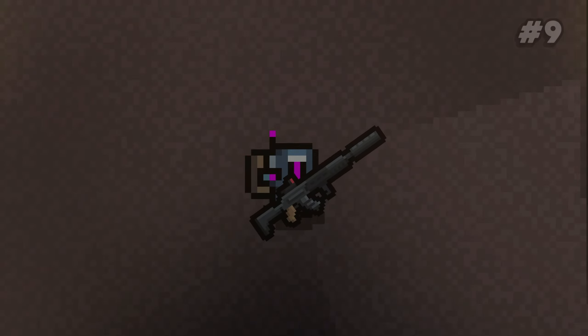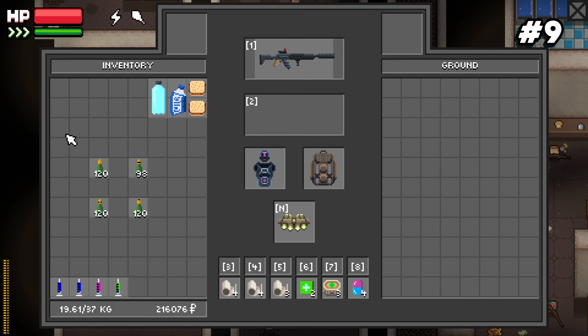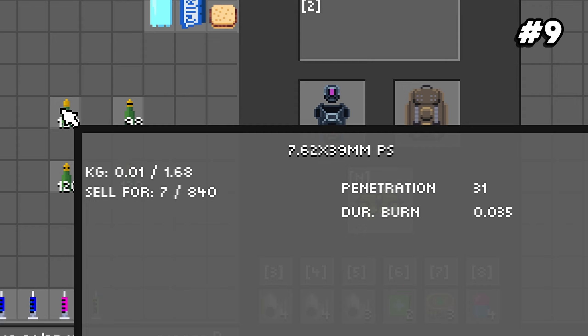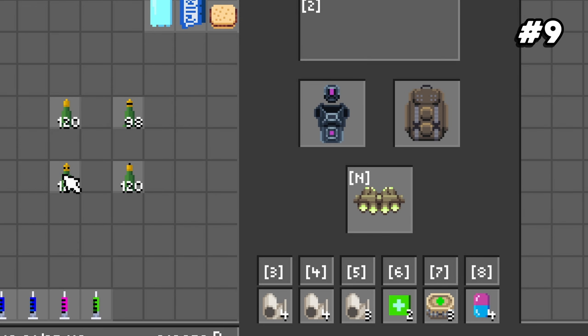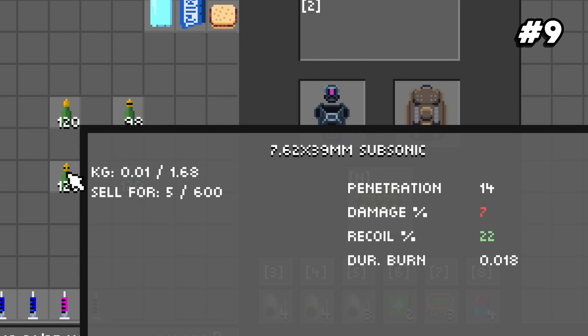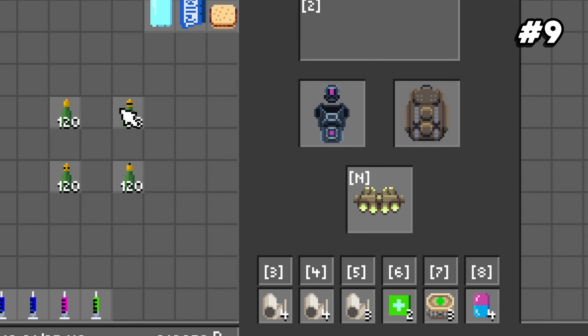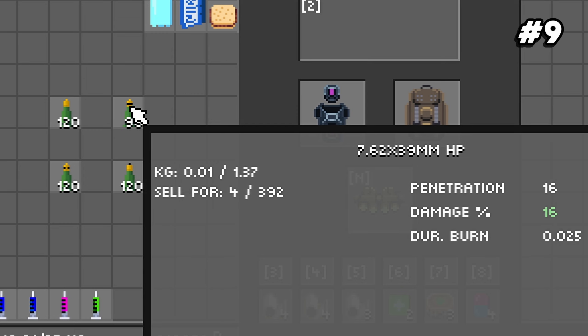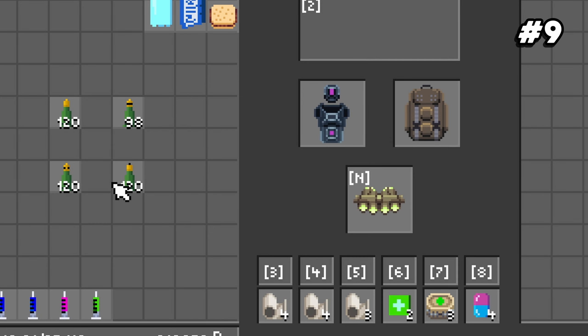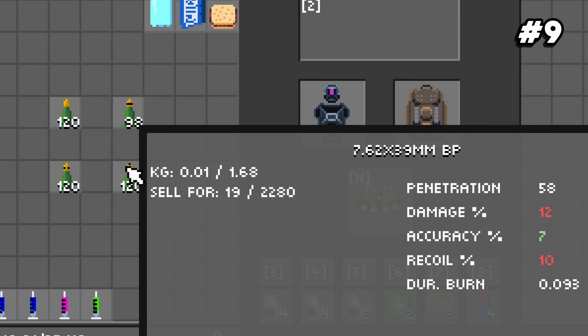Number nine: there are a few different types of bullets for each caliber. Basic rounds — usually PS rounds — do base weapon damage and a certain amount of penetration. Low recoil rounds are usually subsonic: less recoil but less damage. High flesh damage ammo, usually HP rounds, does a lot of damage to unarmored targets but struggles against armor. High armor penetration rounds are the opposite — lots of penetration but slightly reduced damage.